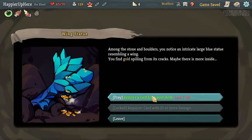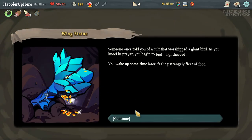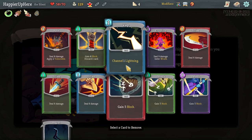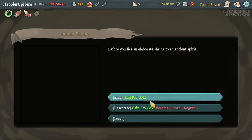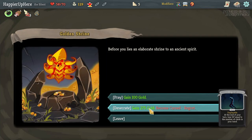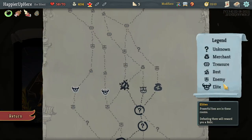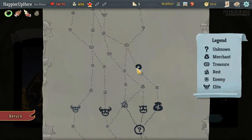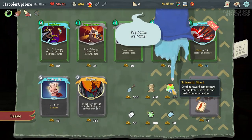Remove a card — I could remove the curse but I think I'll remove the Zap; it's not going to be super useful since I won't be able to get any other Defect card. I might have removed the Regret — let's take it. I do have a shop coming up. Let's remove the second card. Oh, Prismatic Shard is very interesting.